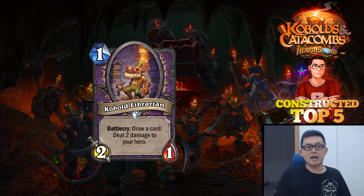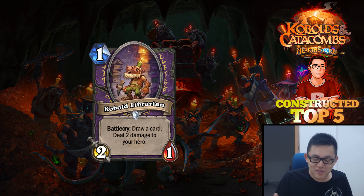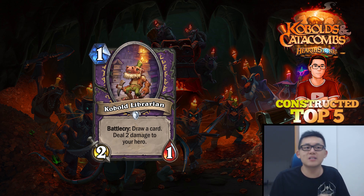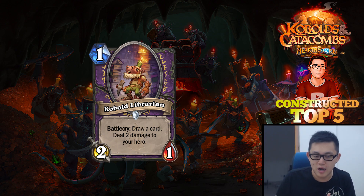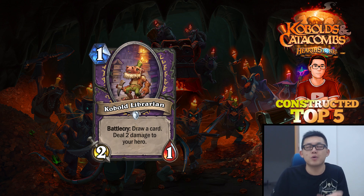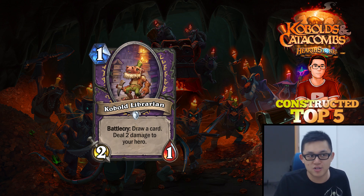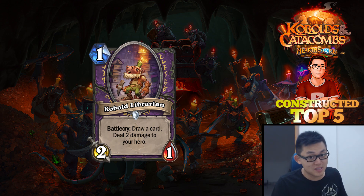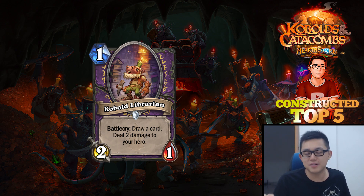If you're playing Demon Lock, you're effectively playing a 28-card deck, which is great — you can draw to your Gul'dan Death Knight faster, and draw to your AoEs faster. And finally, there's also the new Spellstone being introduced to Warlock, which upgrades when you hurt yourself with your cards. This is the best card to do it, because hurting yourself and drawing a card buffs your Spellstone. The Spellstone has Lifesteal, so you can heal yourself back up. Kobold Librarian is going to be an all-star in every single Warlock deck.